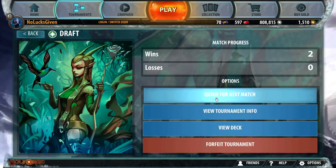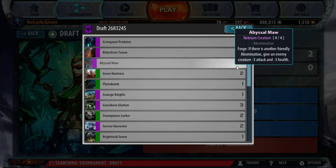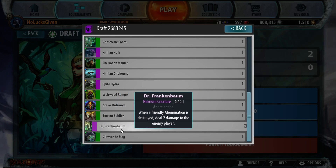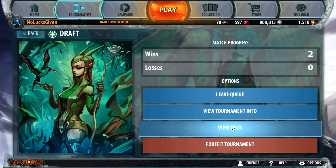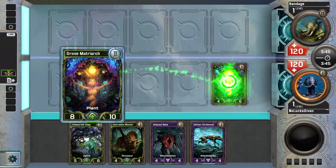Let's fire off the next draft round and take a look at the deck again for those just joining us. We started with Grim Gone Predator, which is pretty solid. Picked up Abyssal Maw and then grabbed mostly everyone I saw — Graveborn Gluttons, Sorrow Harvesters, Zithian Hulk — and grabbed three Dr. Frankenbaums in the last four picks of the draft. That was pretty funny. I'll have that VOD up on my YouTube channel tonight.